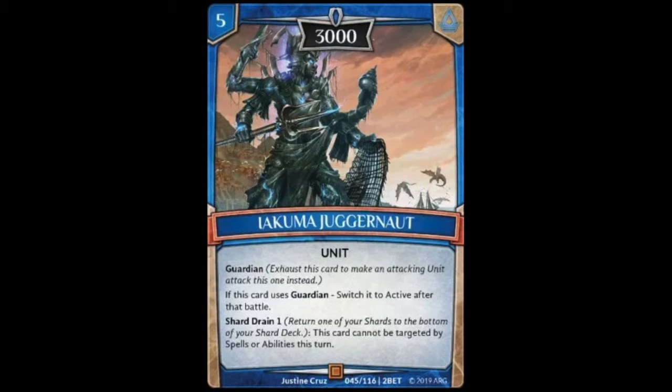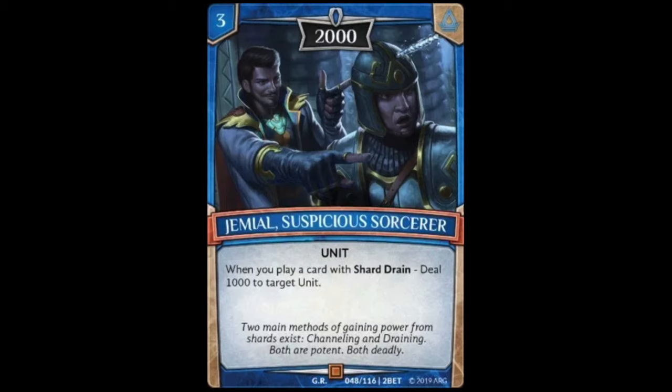Next we have Ayakuma Juggernaut, a five cost 3000 power unit with guardian. If this card uses guardian, switch it to active after that battle. He also has a shard drain ability that reads: this card cannot be targeted by spells or abilities this turn. This card is really cool — 3000 power plus guardian, and it can use guardian twice, making it a great late game drop for blocking small monsters poking in for game. The shard drain ability to avoid being targeted is really strong. I really like it.